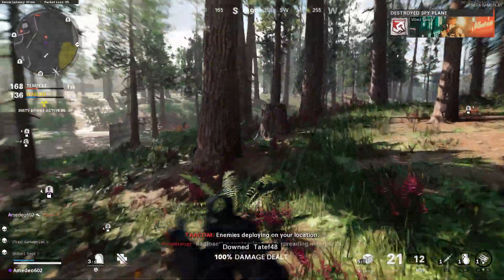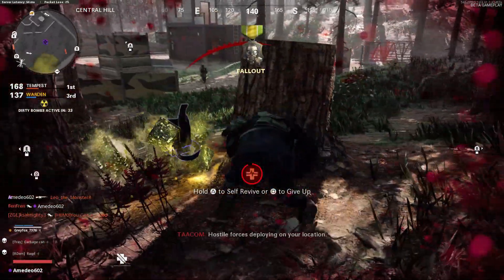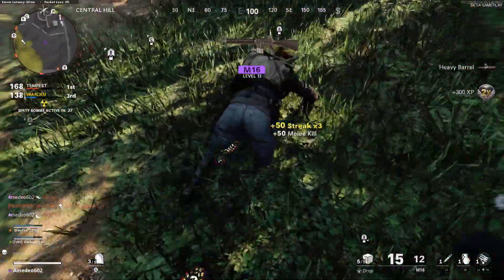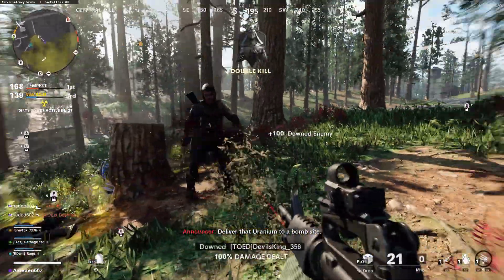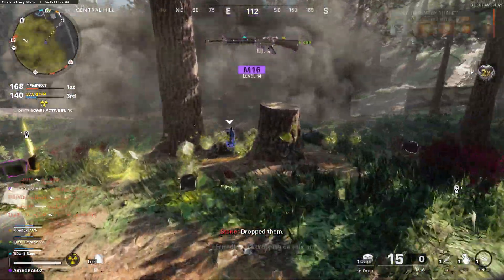We don't have custom games right now for Dirty Bomb, so we can't do a lot of in-depth testing, but the armor in Dirty Bomb seems to work about the same way as it does in Warzone. If you see a blue armor hitmarker, that means you've cracked that enemy's armor. A white armor hitmarker means that enemy has more armor. And as far as I can tell, headshots don't seem to go through armor at all, so go for headshots whenever possible.